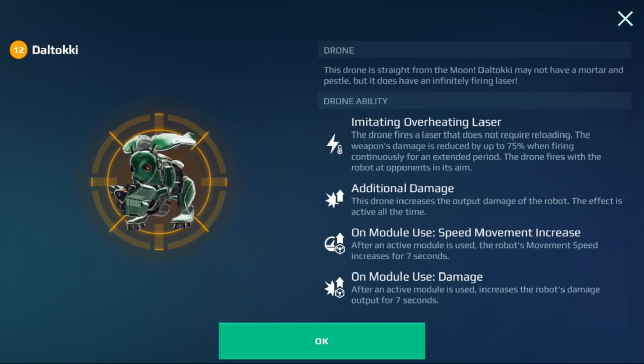Next, we have the brand new drone called the Del Taki. He's got a built-in weapon, gives you additional damage the entire battle, and on module use — every time you use a module, you get a speed increase and extra damage. That's a pretty cool drone overall. A lot of people are going to love this as a damage and speed drone.